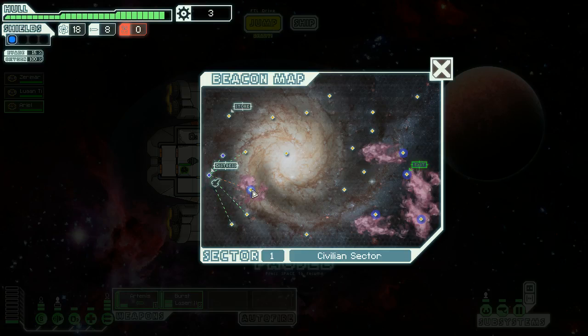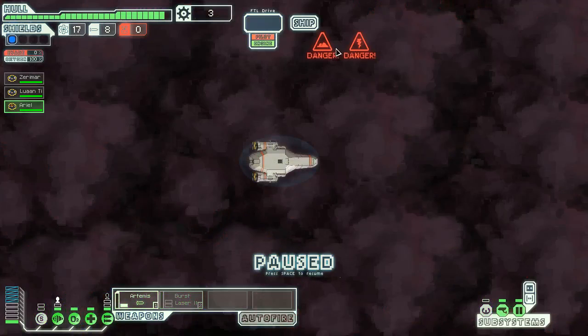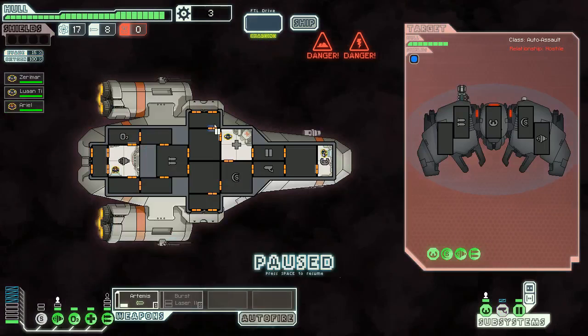That was a trick. A nebula here will make fleet pursuit slower but will disrupt your sensors — still, that seems like a good idea. Danger: sector of the nebula beset by plasma storm. An automated rebel scout station at the beacon moves into attack. So we get a fight right away, and I think they're sending over an invasion crew, so we're going to have to keep an eye on that.